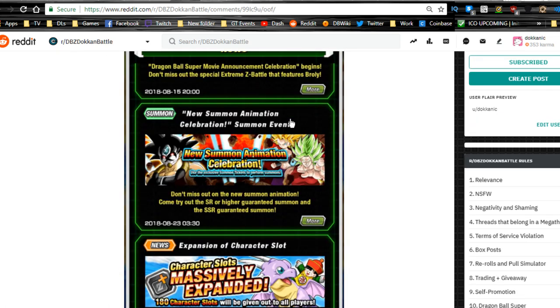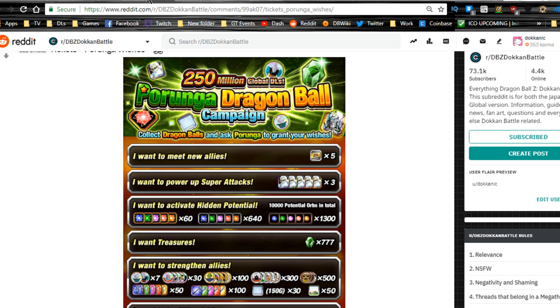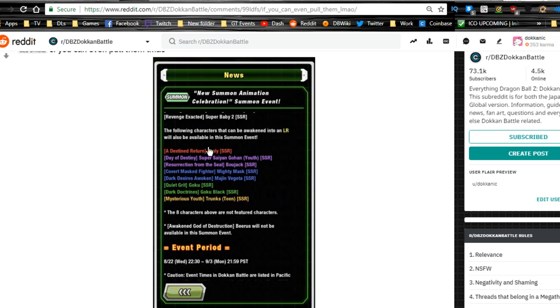It looks like we have the new animations that were made available. If you guys haven't summoned, you can go check it out on the Friend Summon. We do have the new animations — they're all right. Everyone was very hyped about them; they're just kind of 'eh.' It takes a little bit longer to do a summon now, but it's cool because they're changing it up a little bit. Also, the LRs now — when you summon an LR — it actually says LR on it, which is awesome.